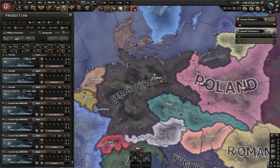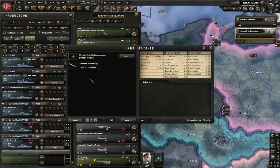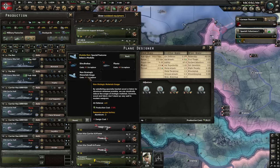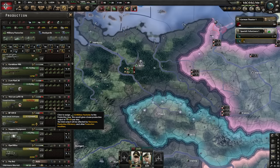Once we've completed these, we'll move on to the carriers immediately. For the carrier plane, make sure you select a carrier-based airframe. Pop on the best engine we've got, torpedo, a little bit of air attack, dive brakes, and non-strategic materials usage. It's quite pricey, but we're not going to need that many of them — it's 60 of these per carrier. Start the production; three mills will do.